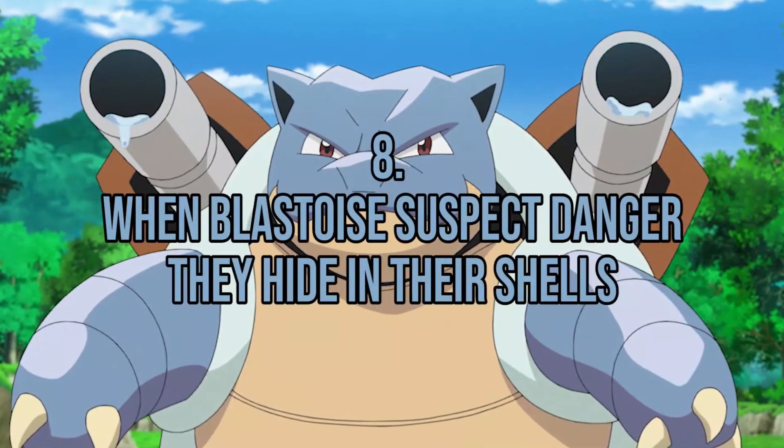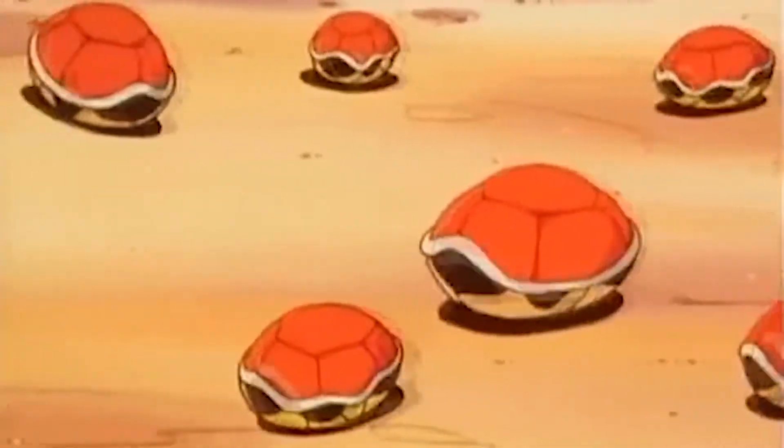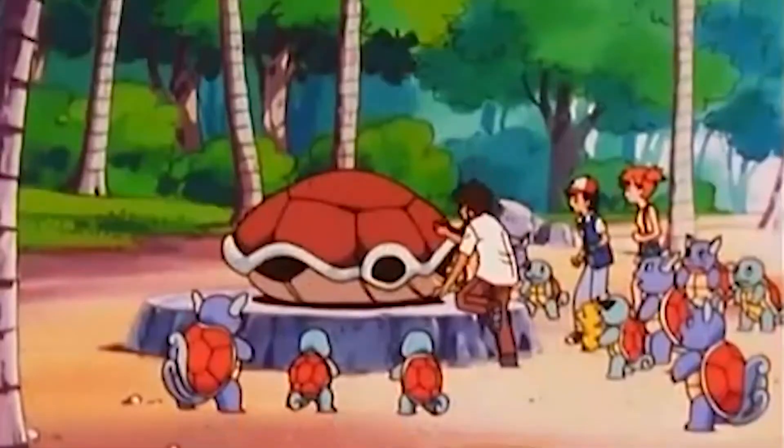Fact number 8: When Blastoise suspect danger, they hide in their shell. When a Blastoise is in danger or terrified, it quickly hides in the strong armored shell on its back.